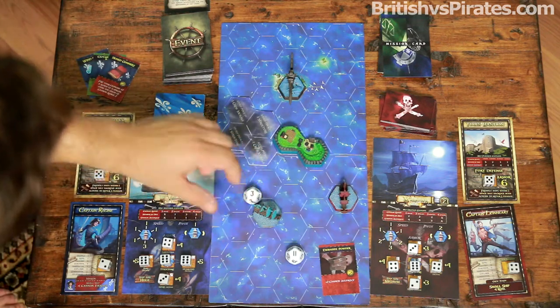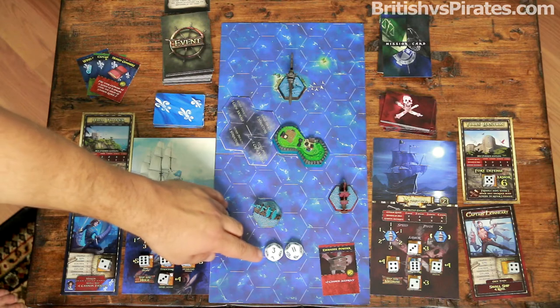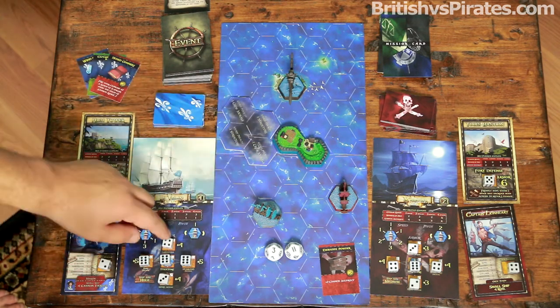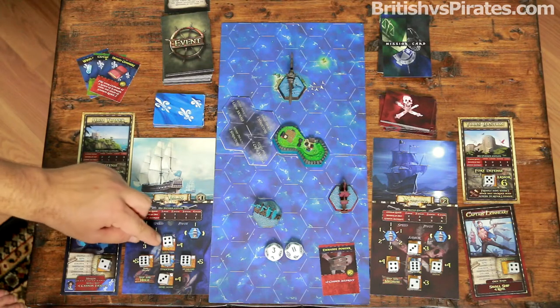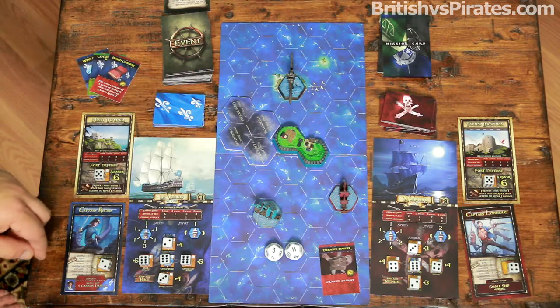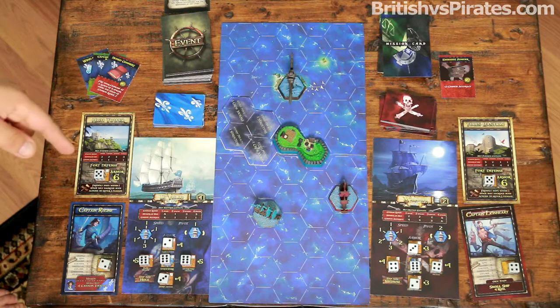We roll and get an eleven — an absolute hit — and a three. Remember, ties from the attacking player are always a hit. That's two damage to the front of the enemy ship. They rotate their d6 down from four to two. That concludes the Buccaneers' turn.